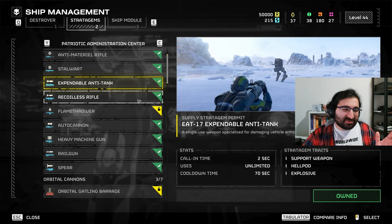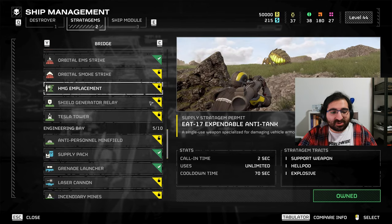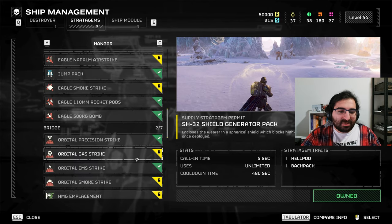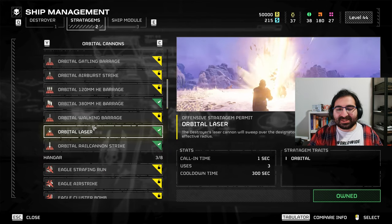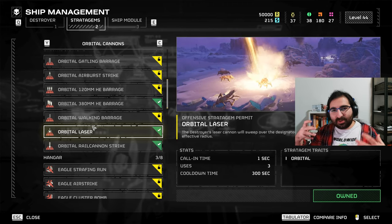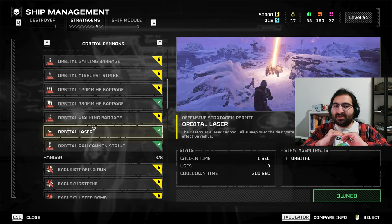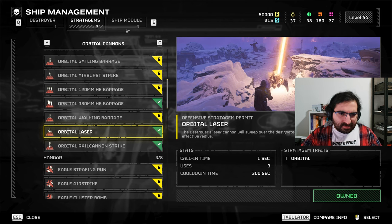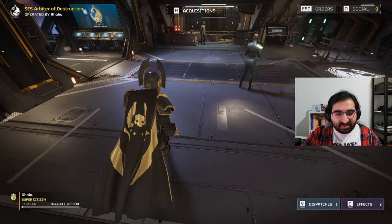On Helldive difficulty you most of the time just have three slots to work with. If you have an extra fourth slot, you can use it on a shield-generator backpack. But the two remaining slots have to essentially always go to 500kg and also your laser. These things are very nice because they can essentially do objectives on their own much faster — if it's anything to do with destroying buildings or creatures, these two things have got your back. Also get the hangar upgrades to get that second 500kg bomb in; it's very much useful.